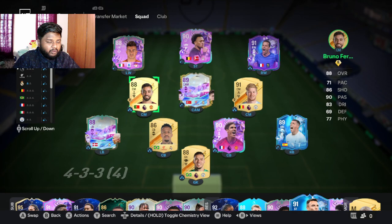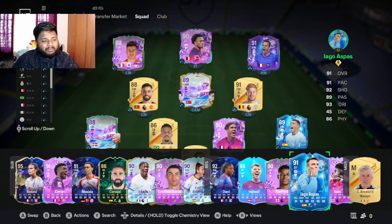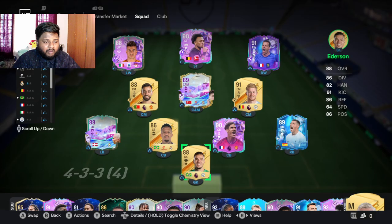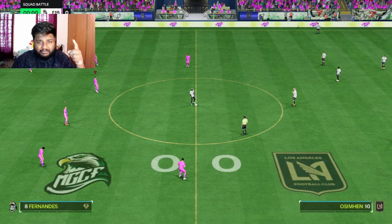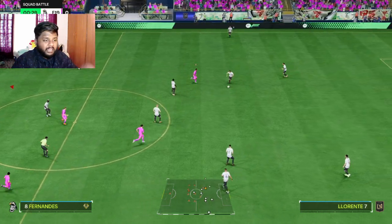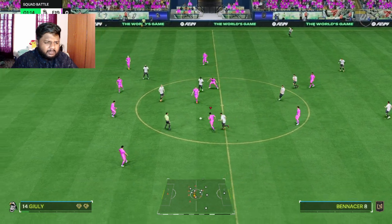This is the squad I'm going to be using — some lower-rated players that I love. You might notice I have a lot of promo cards, but I just love playing with these players. The main things we need to test are his 5-star weak foot, his 98 pace — which is 99 acceleration and 98 sprint speed — and his overall feel in-game.